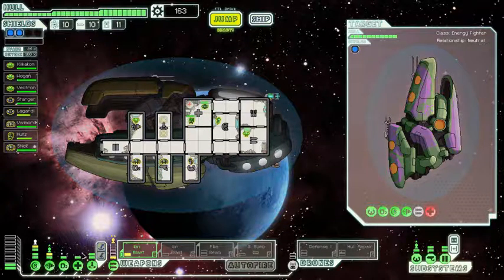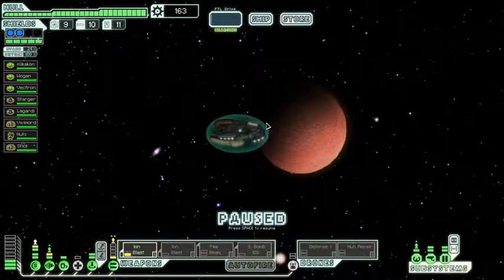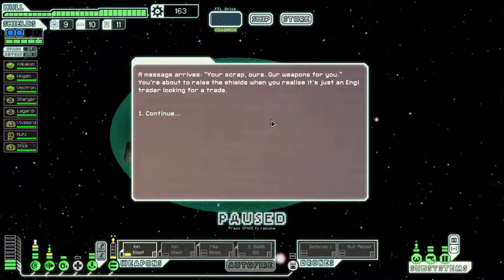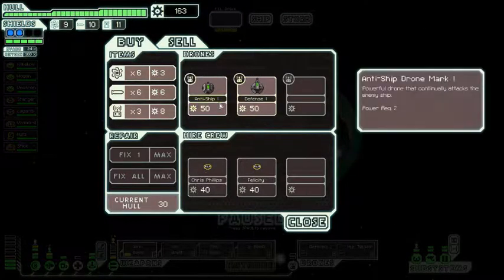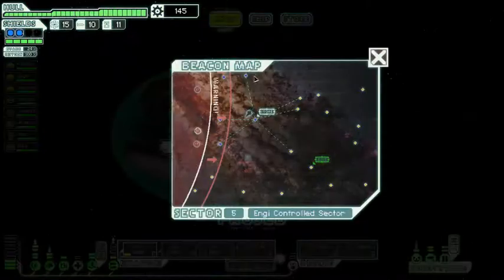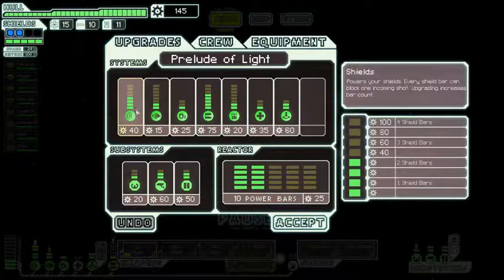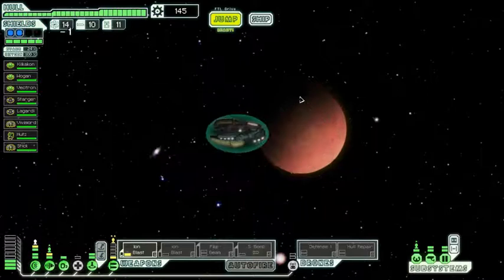We have 163 scrap. A message arrives — 'Your scrap, ours. Our weapons for you.' We raise shields but realise it's just an Engie trader looking for a trade. They have humans and more drones for sale. We'll grab the fuel — that's really all we can take advantage of. We'll continue to jump. At this stage I'm going to upgrade the shield system if we don't see another shop soon. Let's jump! Everybody, jump!